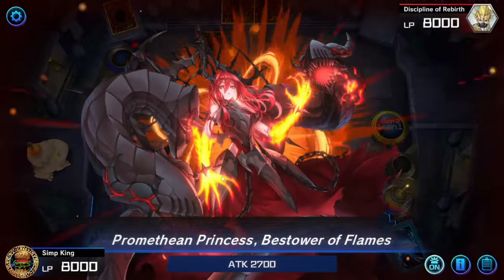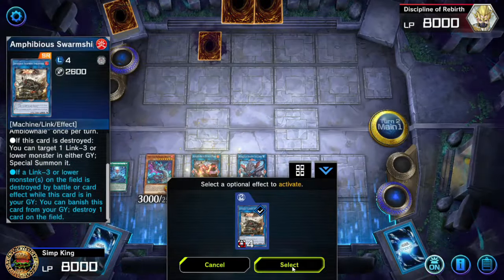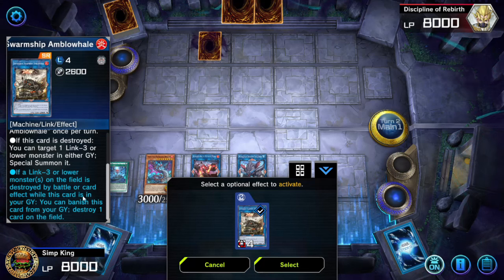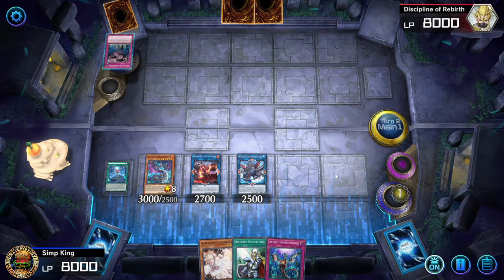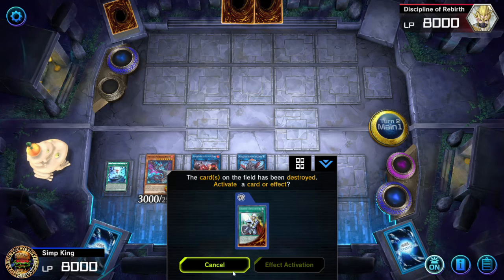Princess is going to summon itself back to the field. And because a Link 2 was popped, our Amphibious Swarm Ship is going to activate in the graveyard — and we can pop another card on the field. We're going to banish our Swarm Ship and pop an additional card. That's our third pop: we popped a Spell Trap, we popped a monster, we popped another card.